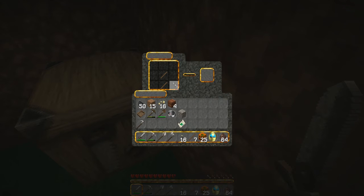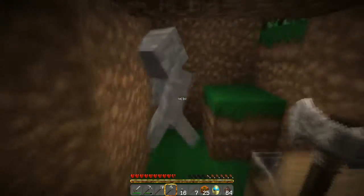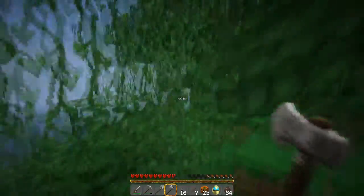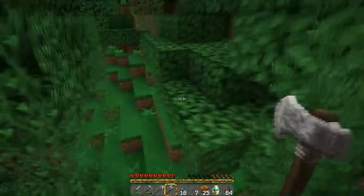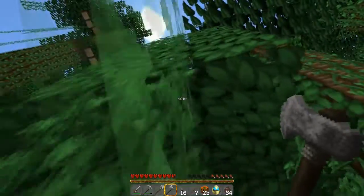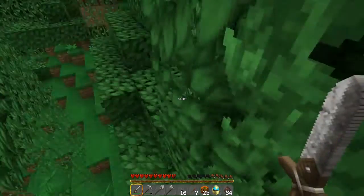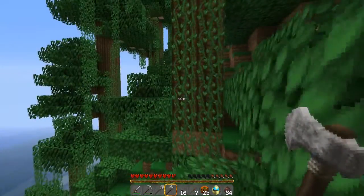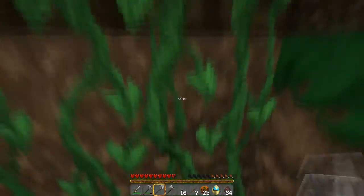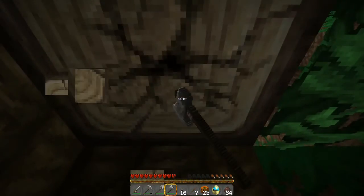Alright, if thunder doesn't stop in ten minutes, I'm going to put my charger back in. I hear thunder but it's far away. What should we make our house out of? Jungle wood, stone, anything — whatever we have the most of.